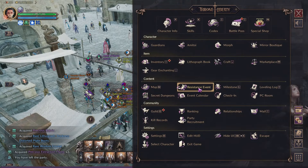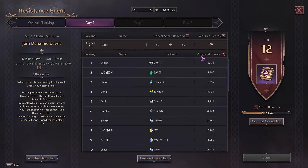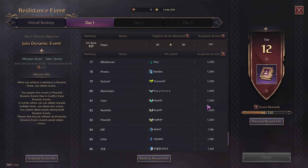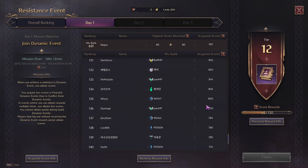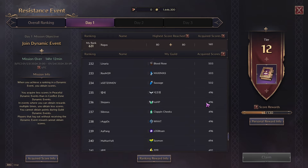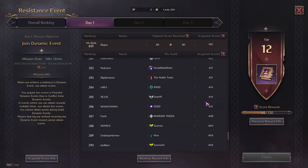You can check your resistance event through the escape menu — go to resistance event, click in, and you can see your ranking. You do two different resistance events: 80 plus 80 equals 160, that's my total score. I'm competing with other people at the same time to see who gets the best score. A score of 160 placed me at rank 631.